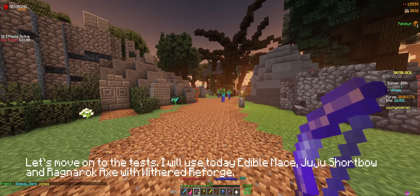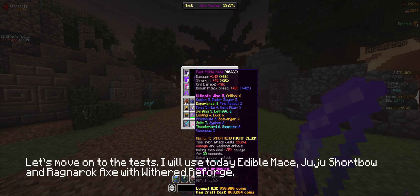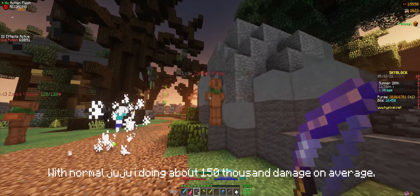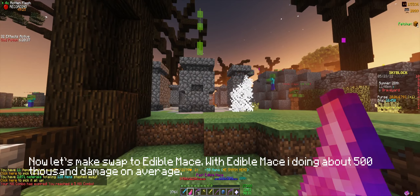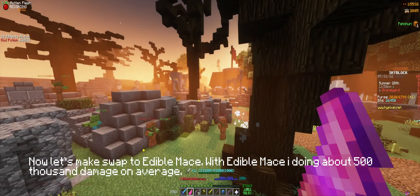Let's move on to the tests. I will use today Edible Maze, Juju Shortbow, and Ragnarok with Wizard of Lodge. With normal Juju I'm doing about 150,000 damage on average. Now let's make Swap to Edible Maze — with Edible Maze I'm doing about 500,000 damage on average.